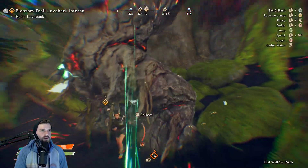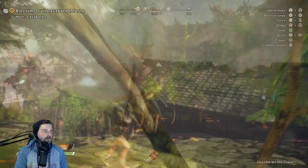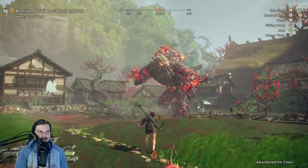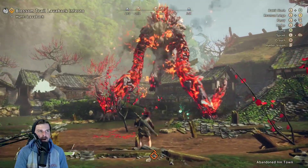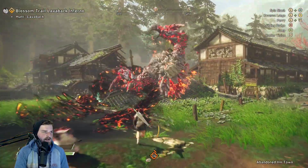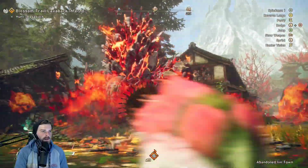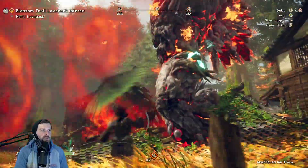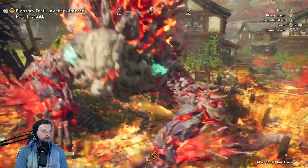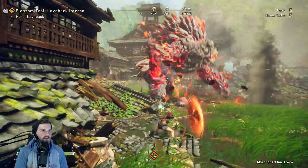Is he already gone? Let's go again. Has he seen me? I don't think so — wait, he did. We got to get our gauge back up, which is definitely the hardest thing to do with this weapon. You have to rely on parries, there's no other way. All right, we got the yellow.